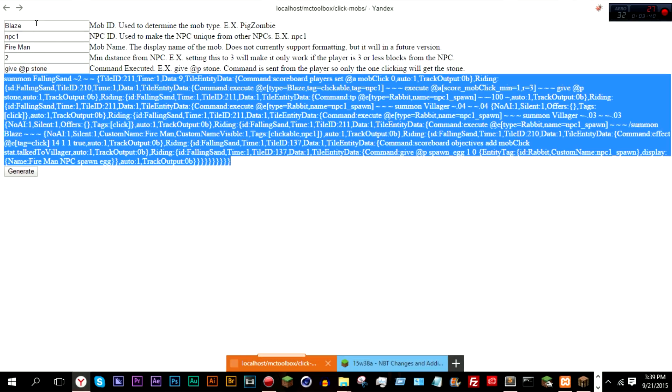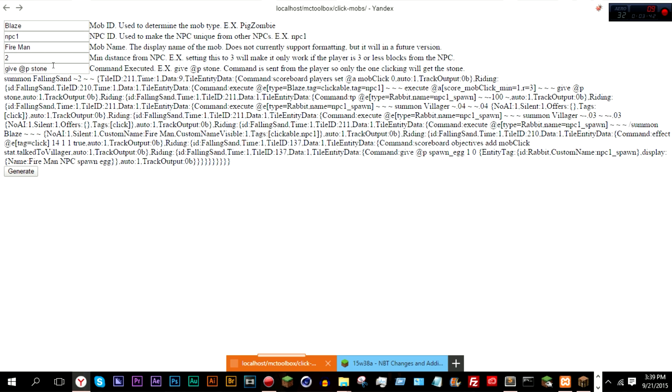One downside is that you can only input one command right now. I plan on adding multi-command functionality so you can have multiple commands executed on a right click, but for now you have to use this workaround. You would have to do scoreboard players set, and then whatever the score is — for this example I named it 'example' — so set @p example 1.